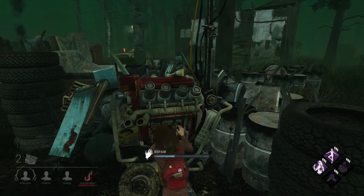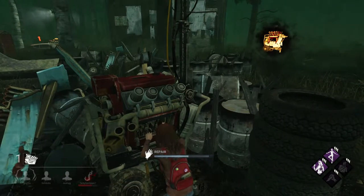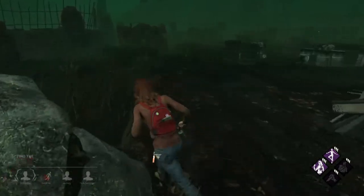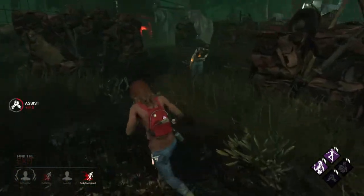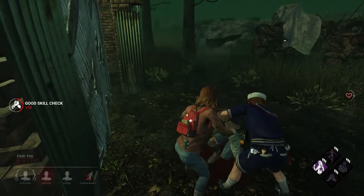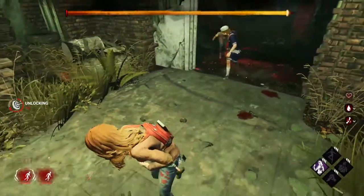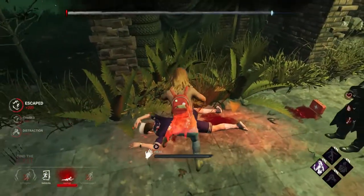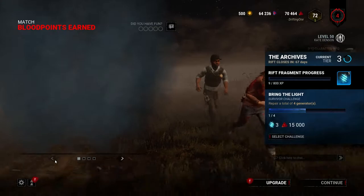I wonder if I should go for the save. Nah, someone else will totally get him. I trust my team to totally save this guy. Okay, they're not saving him — I probably should have saved, I'll be real. Alright, this gate's at 99, I'm going to head over. I didn't expose him — wait, I did expose him, it just didn't make the noise. I'll take a hit for the boys and we're all out, baby. Let's save the other person. And there we go — the build did, in fact, work. I'm happy with that ending, not bad at all.